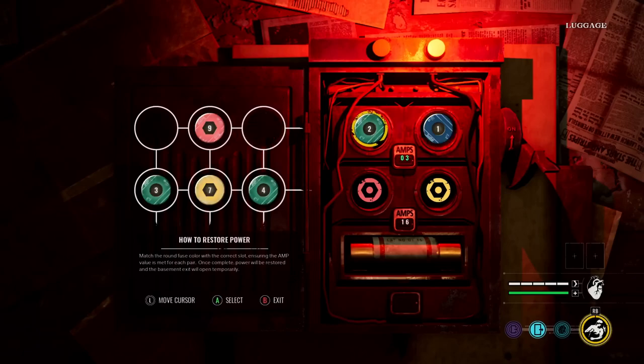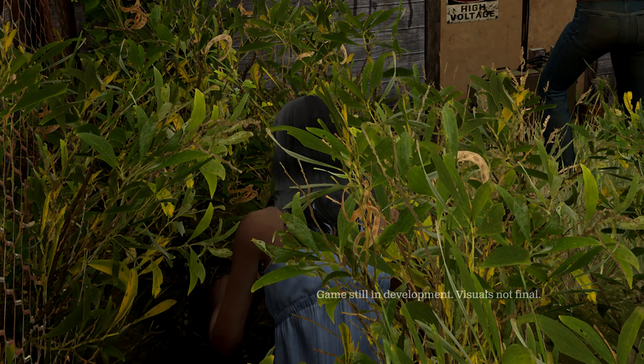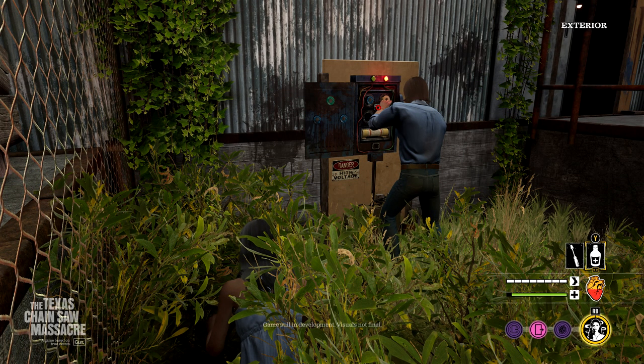One cool thing I noticed is that the devs seem to be applying a shader to the avatar of the character you're playing when you're down in a bush or shrubs. You can see Anna is shaded down darker so you can't see her as easily when she's in the weeds, as opposed to keeping normal lighting which would make her pop. It applies a little shade to keep her camouflaged, so hiding spots have a real incentive — a family member might miss you, giving you those close-call experiences where you think the killer is looking at you but they keep going.